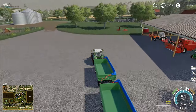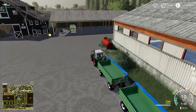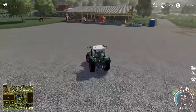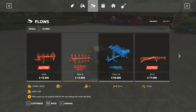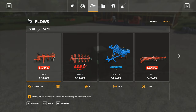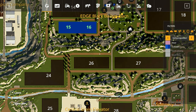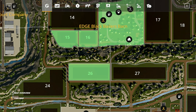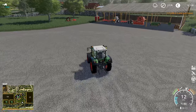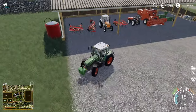Decisions, decisions — do I sit on my pile of money or do I spend it and go get another field so that after we've done the oats I've got even more land to work with? You know what, I'm gonna do it — I can hear you all telling me through the screen. We're gonna buy that field right there. Yes! 117,000 — so we have now got another piece of land and we've got 19,000 left. I'll start fast forwarding time again.